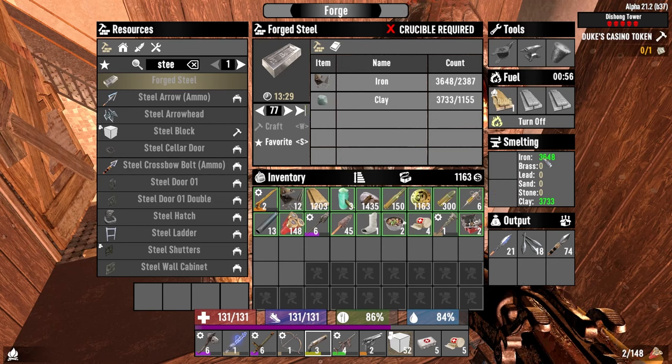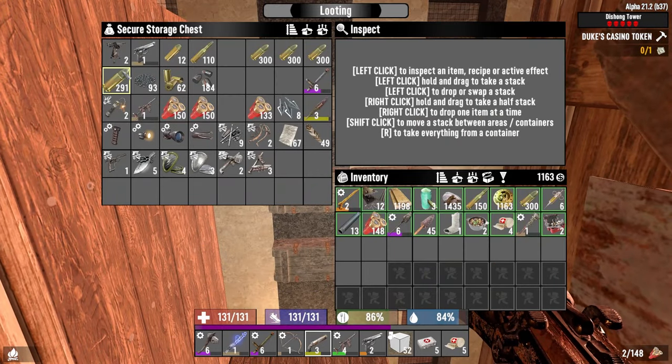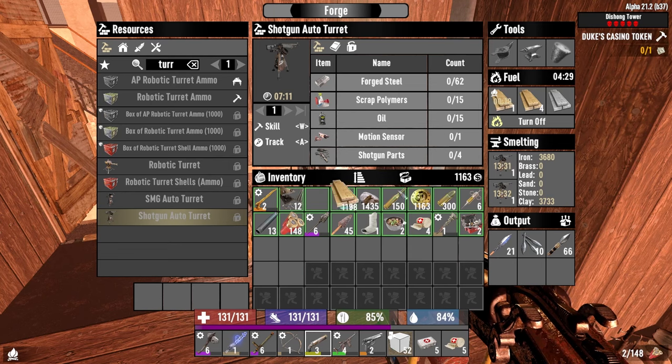It's jumped up nearly a thousand from 2408 — we can pretty much make what we need for the steel now. That's pretty sweet, but we're never going to use these iron arrows. Let's put more of these in — 62 steel. I'll leave that smelting.